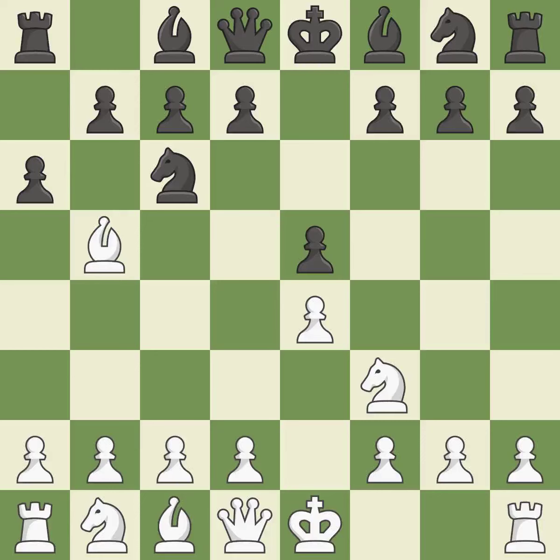A6 forces the bishop to decide: exchange or retreat. Bxc6 captures the knight and forces doubled c pawns for black. Dxc6 recaptures the piece and allows the light-squared bishop to develop; black has the bishop pair as compensation for the doubled c pawns.